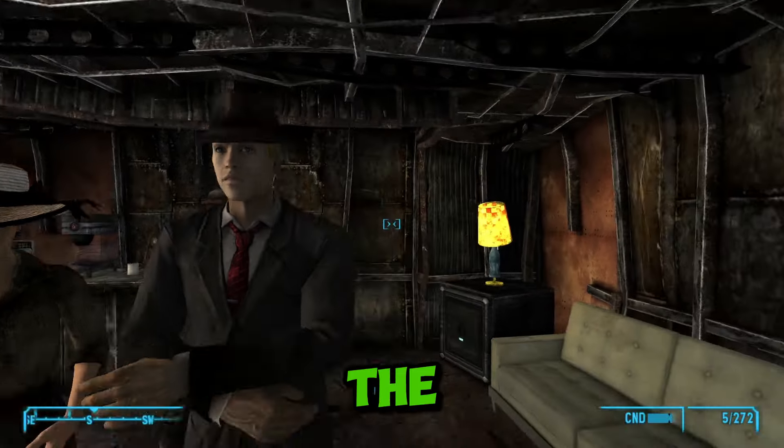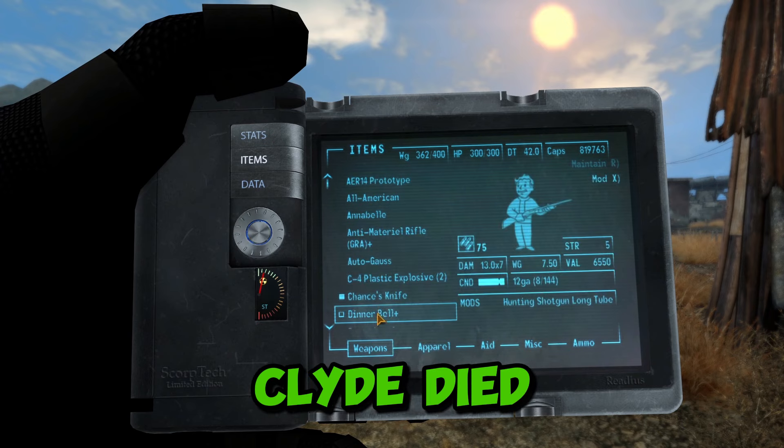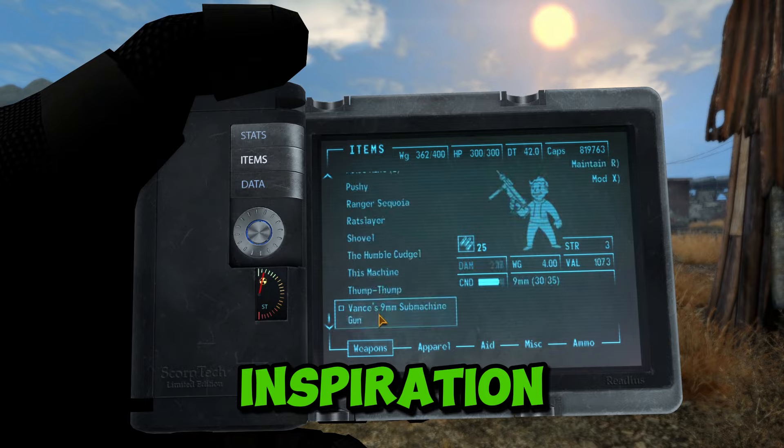Quick little fun fact: the code that Sammy gives you is actually the date Bonnie and Clyde died, kind of the inspiration for Vickie and Vance.